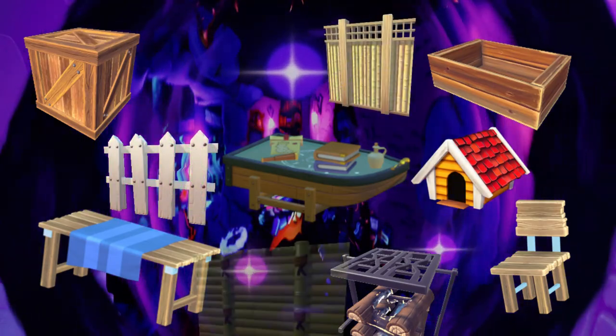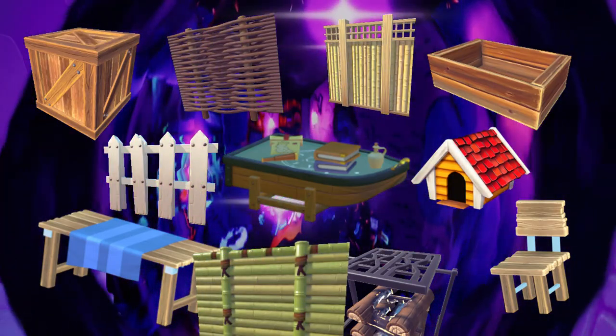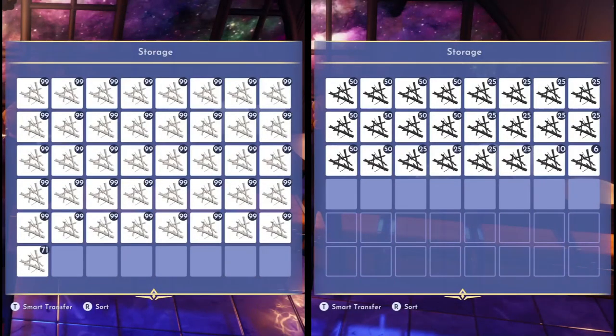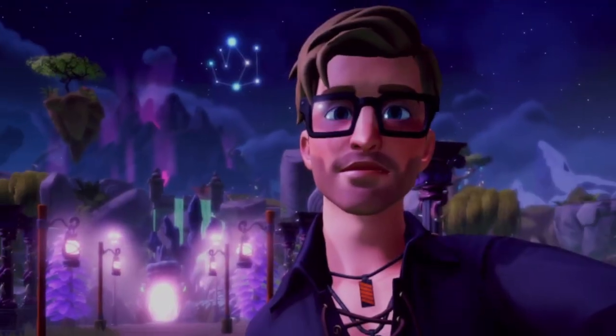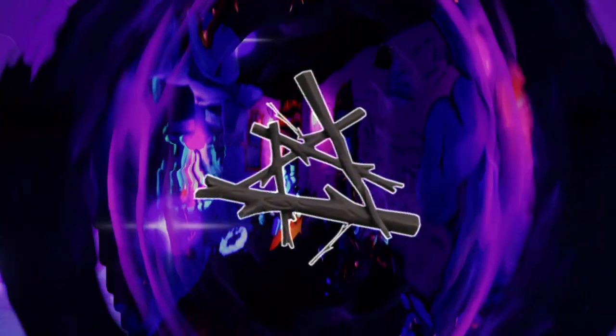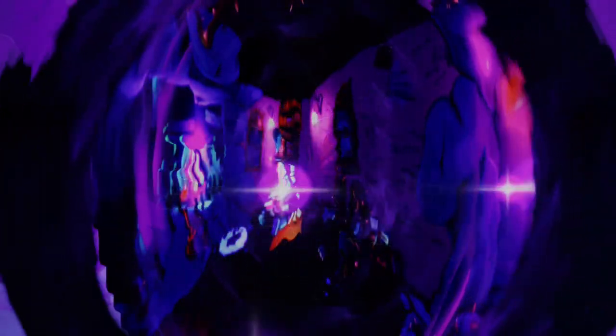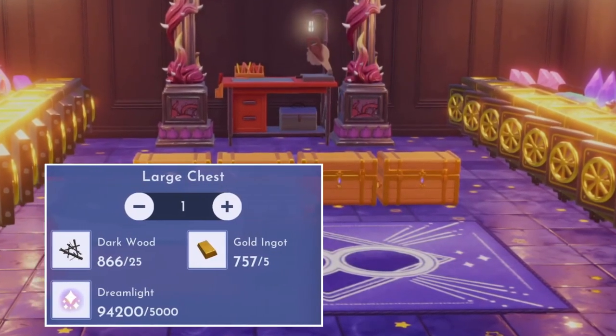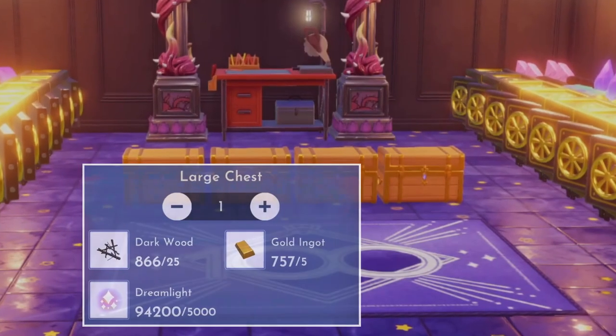Wood is used for a wide variety of crafting. Everything from furniture to fences can require tremendous amounts of wood. While softwood and hardwood are available fairly early on in the game, drywood and darkwood are only obtainable in the mid to late game, making them a fair bit harder to gather. Darkwood seems to be the most sought after, and with good reason — the absolute best storage chest in the game requires players to pay out 25 pieces of darkwood per chest.